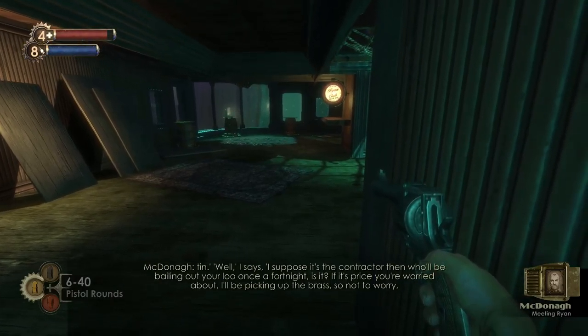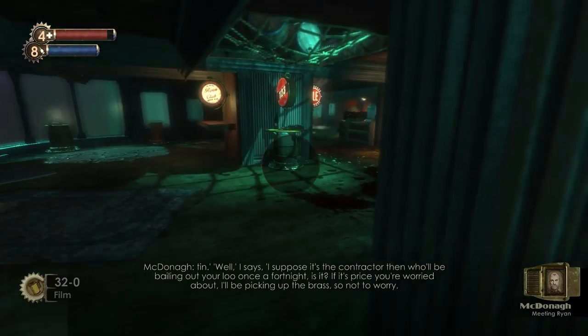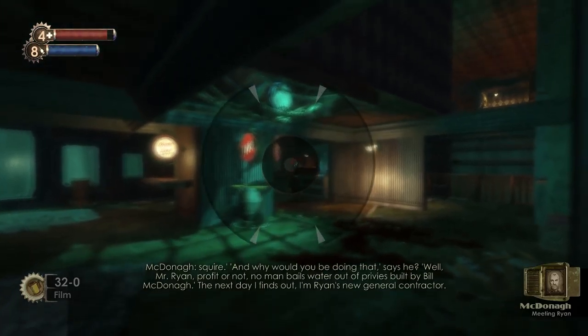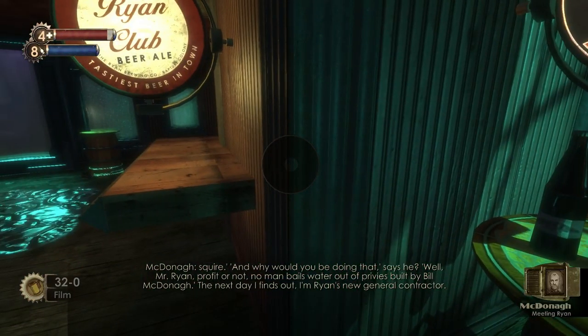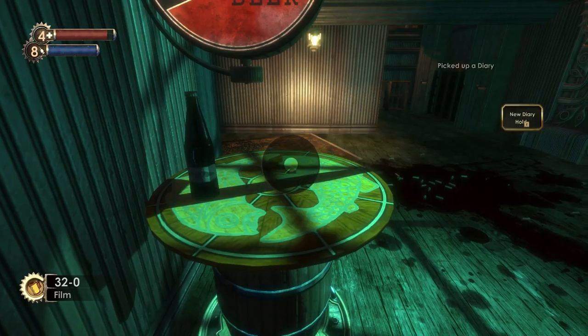He says: 'What's with all the brass fittings?' 'General contractor had me down for the tip.' 'Well,' I says, 'I suppose it's the contractor then who will be bailing out your loo once a fortnight, is it?' 'If it's price you're worried about, I'll be picking up the brass, so not to worry.' 'And why would you be doing that?' says he. 'Well, Mr. Ryan — profit or not, no man sells water out.' Next day I find out I'm Ryan's new general contractor.